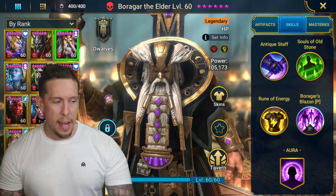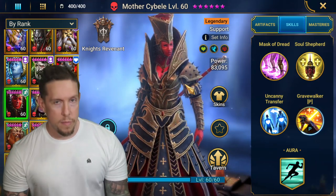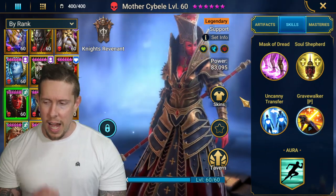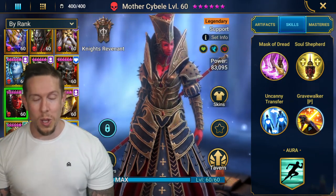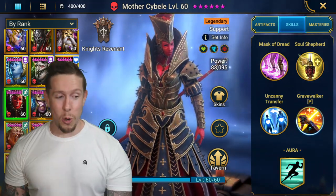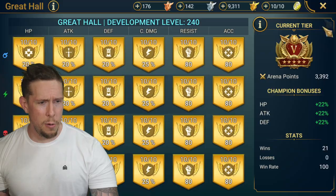Mother Saibel is next and she's one of my favorites. I didn't fuse her — I pulled her recently so I'm new to the Mother Saibel game. I remember when her fusion came out a lot of players were skeptical, but I love her. I think she's one of the better champions out there. I use her on my best hydra clan boss team, and my clan actually just killed brutal hydra clan boss for the first time this week — congrats to my clan!